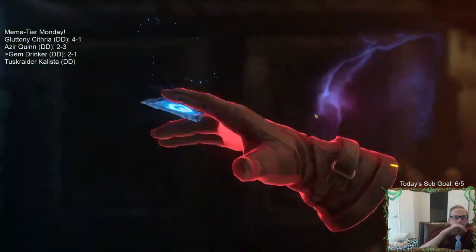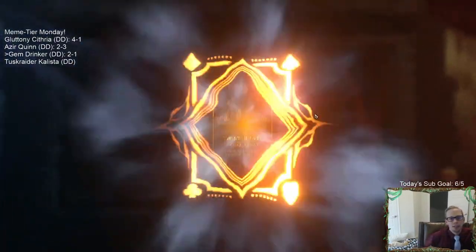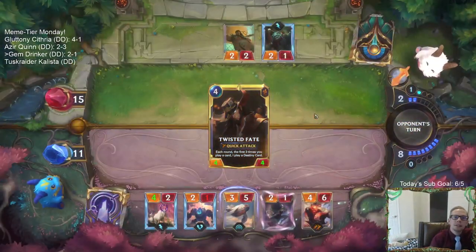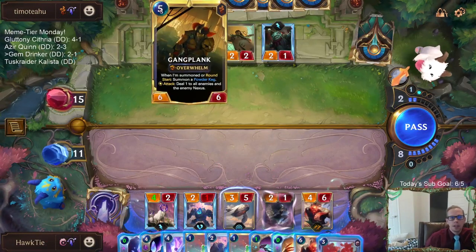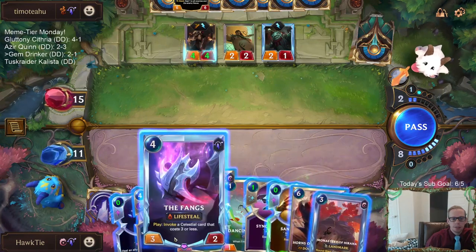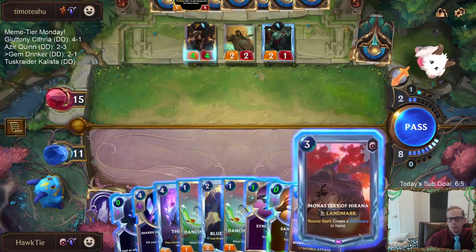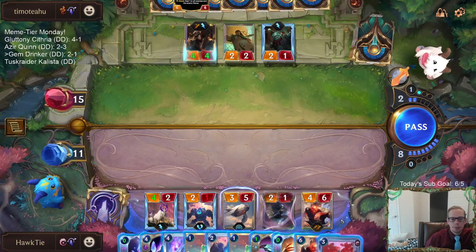Now they can level that up. I'm scared of the card Hush - if they're playing Gangplank Twisted Fate, you'd have to think they're playing Hush. That's the card I'm most scared of right now. The question is how are we going to bait out Hush, and I don't know.